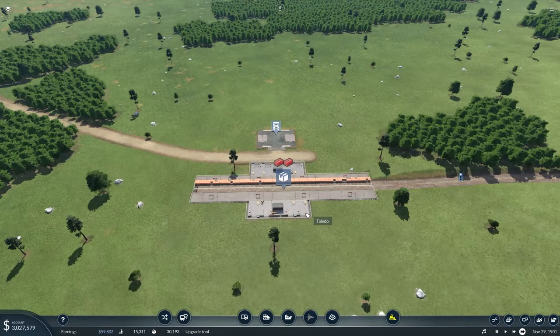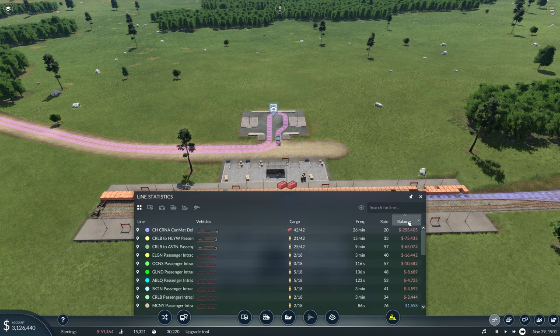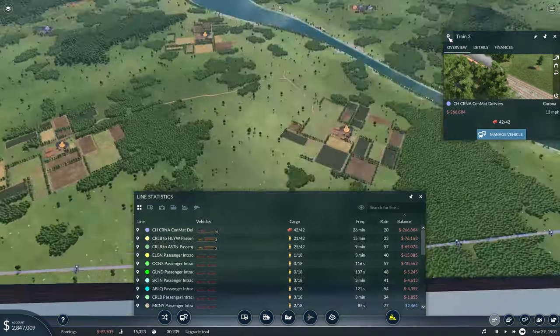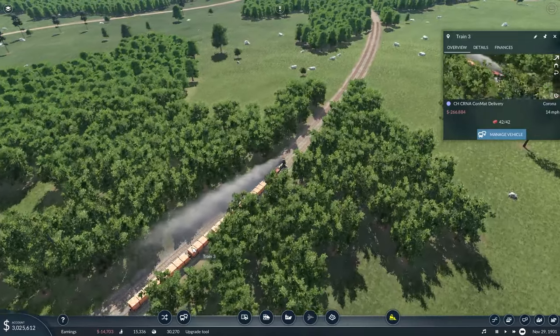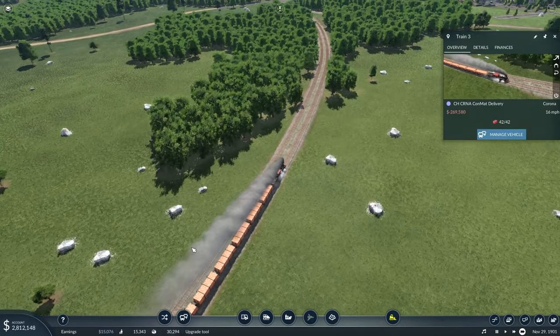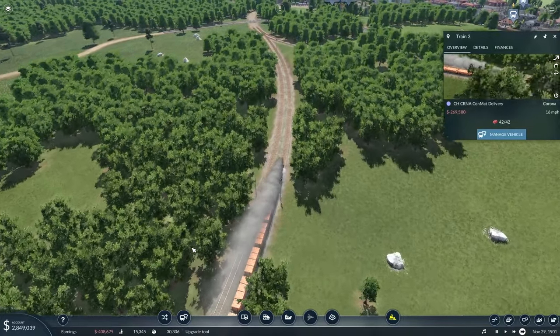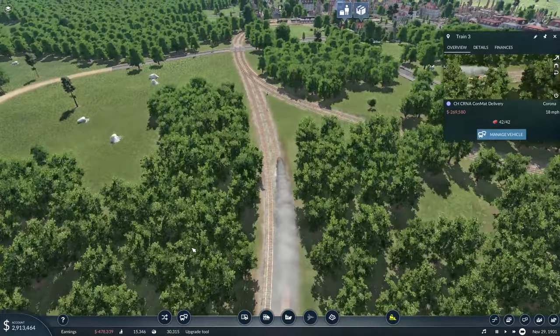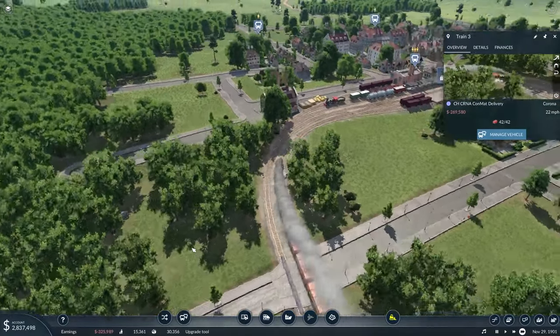So let's start off by editing this station. I'm currently fast-forwarding because we need money. If we take a look at our balances right now, we're a little bit down on cash, but this train should be delivering any time now. He's getting ready to go into the station, and I added two more wagons to it.